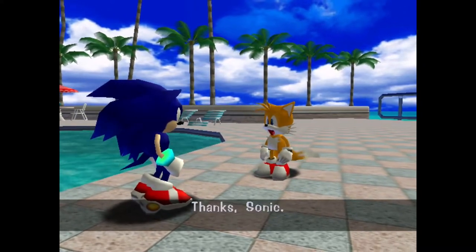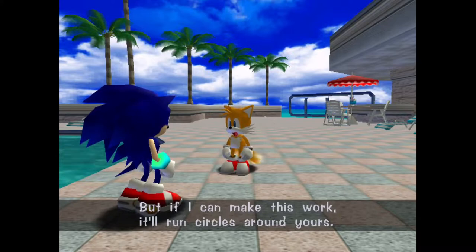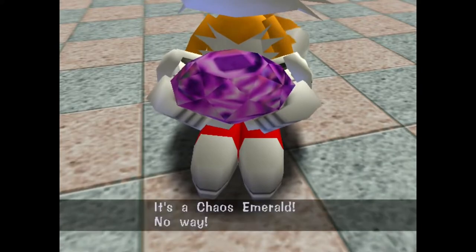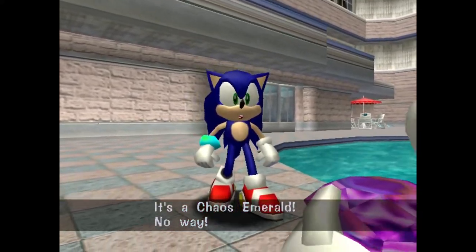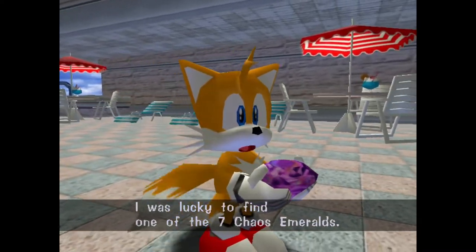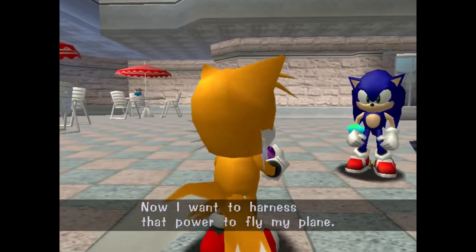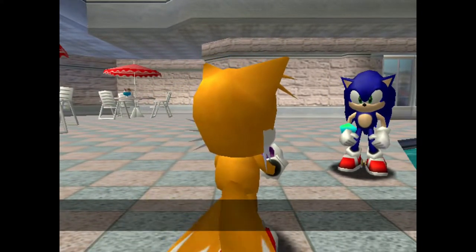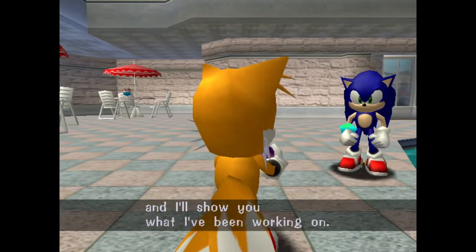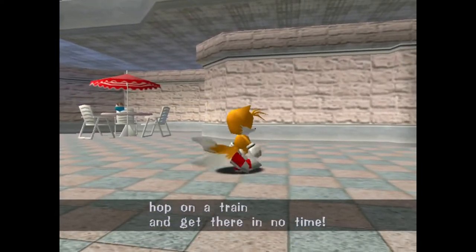Thanks Sonic, but if I can make this work it'll run circles around yours. Check out this power supply — it's a Chaos Emerald! No way. I was lucky to find one of the seven Chaos Emeralds. They have unlimited mystic powers; now I want to harness that power to fly my plane. Let's go to my workshop in the Mystic Ruins and I'll show you what I've been working on. We'll go to the station, hop on a train and get there in no time.